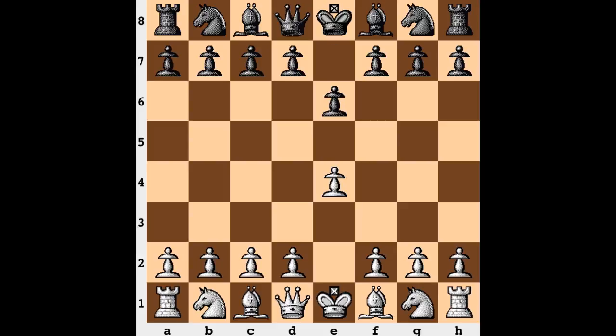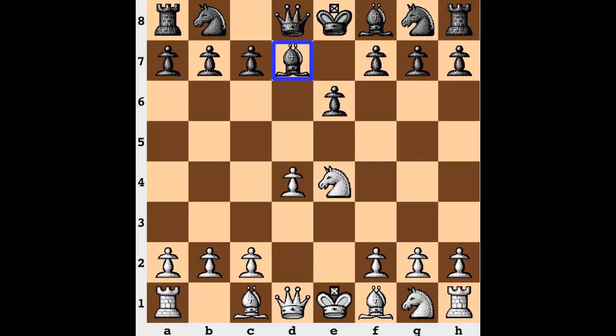Opening up with e4, e6 — French Defense — after d4, d5, knight c3. These next two moves played by black will indicate the Fort Knox variation: namely capturing on e4 and then playing bishop to d7. From this point the bishop will look to pivot on c6 and then capture on e4 or f3, essentially give itself up for one of the knights. At that point the primary focus would be to secure the d5 square and direct pieces to control it, because this is where there's potential for a pawn break. If white has the two bishops, they want to open up the position, so black should restrain that idea.